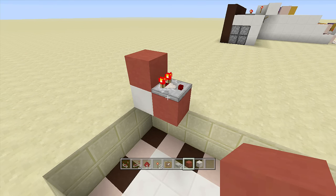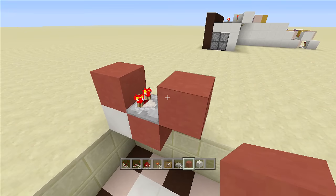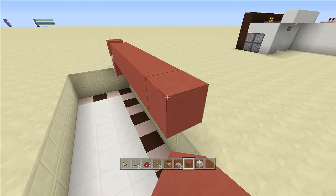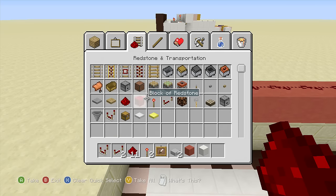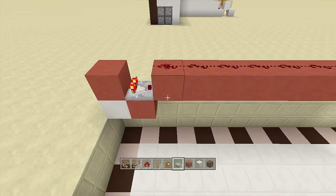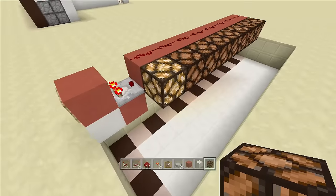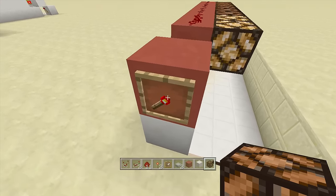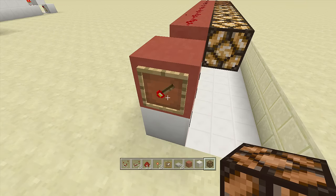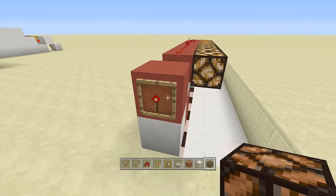Now it's time to make our combination — this is completely up to you. This thing can give off up to an eight pulse. As a showcase, I'll place down eight redstone lamps. You can see one lamp is on right now because the item frame is in the one position. If I flip it to two, then three, four, five, six, seven, and eight — all the redstone lamps come on. That's how everything is working. I'll go ahead and remove the lamps now.